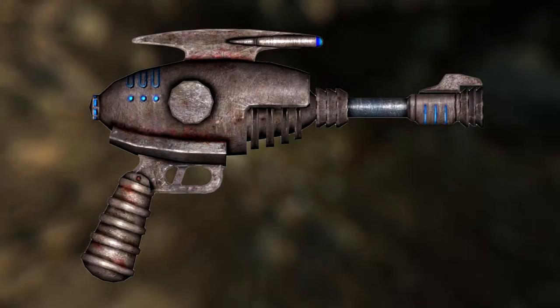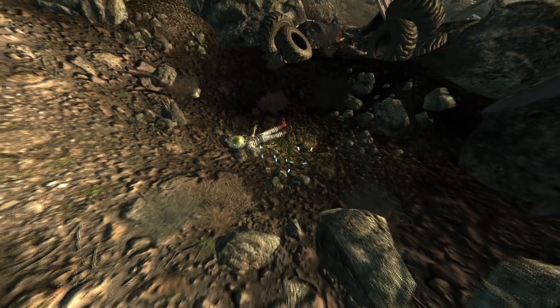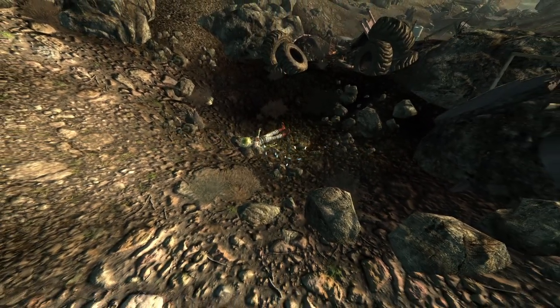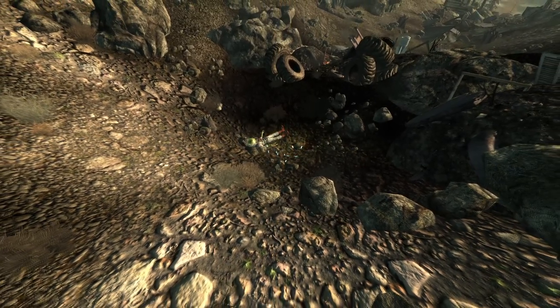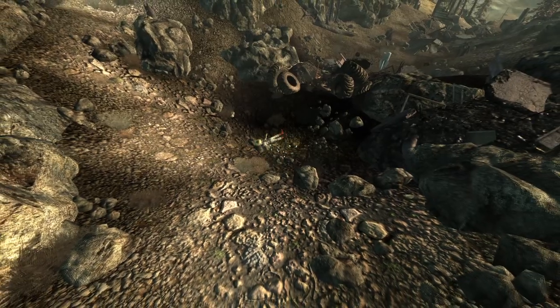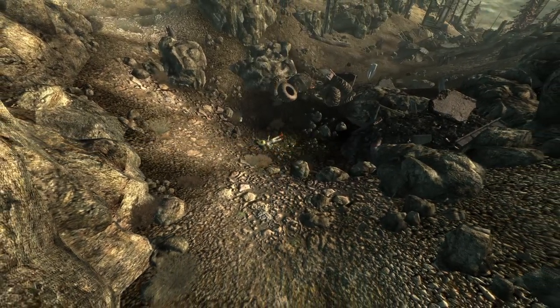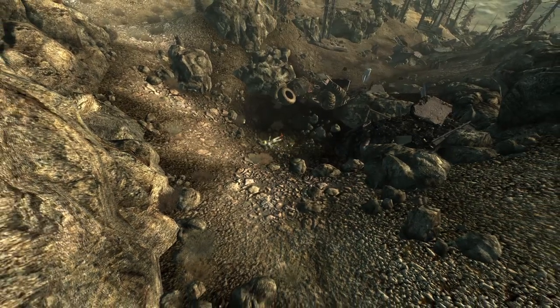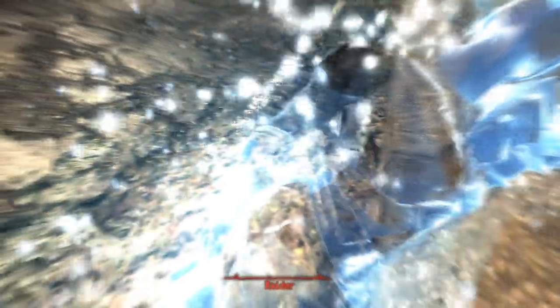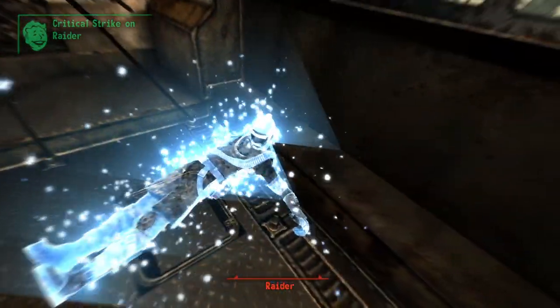The final item is the infamous alien blaster. This is its own unique weapon and can be found at the crash site from the start of the DLC, near the body of an alien. You cannot get this weapon legitimately until you finish the DLC, however if you wish to get it early you can stand near the site and ask Dogmeat to find you a weapon, since companions will not trigger the start of the DLC. This weapon has a damage and crit damage of 100 and a 100% guarantee of dealing a critical hit every time, however the ammo is very limited.